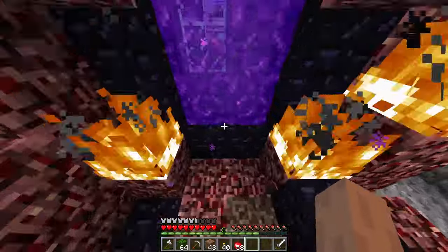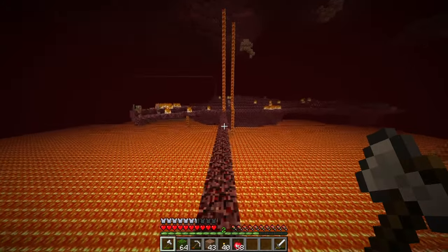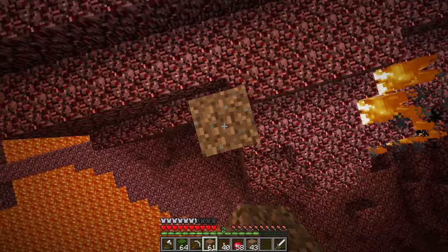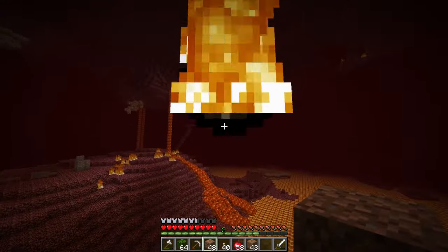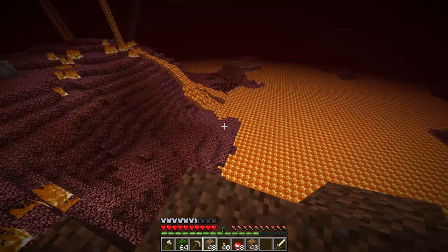Anyway, the other glitch I came across actually happened in the Nether. For some reason — I have no idea when it happened — but there are just fireballs hanging in the air. I might try and go up to one. Oh gosh, I might die here. Oh, there we go — I just hit it. I guess that's that glitch gone.